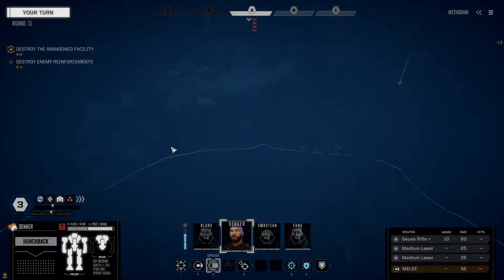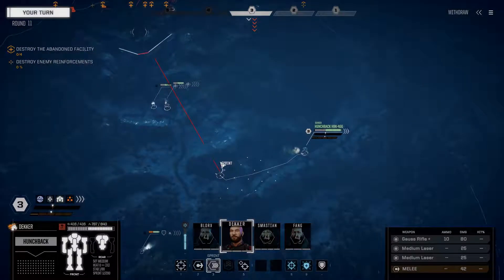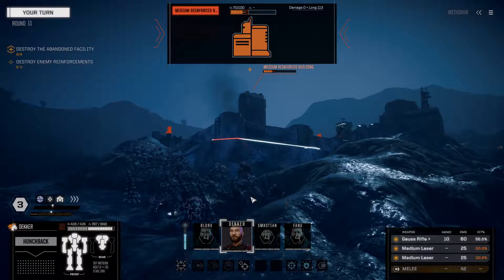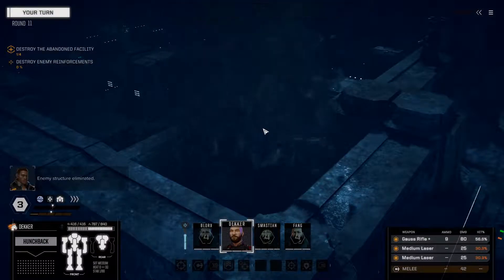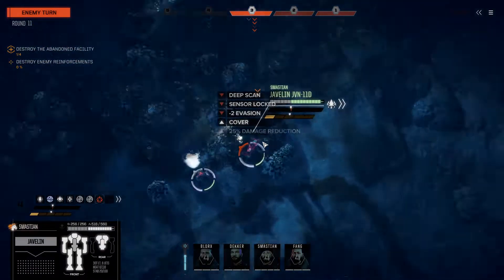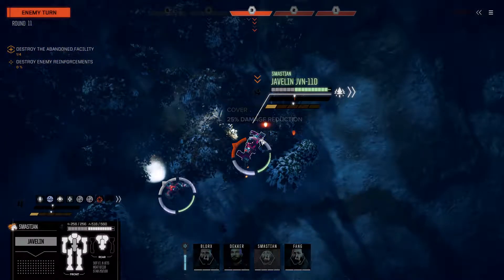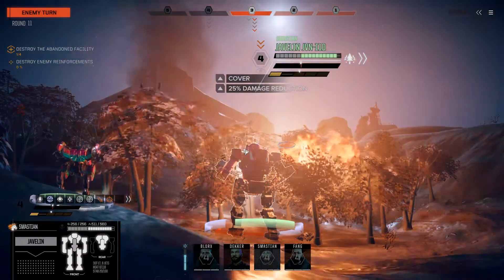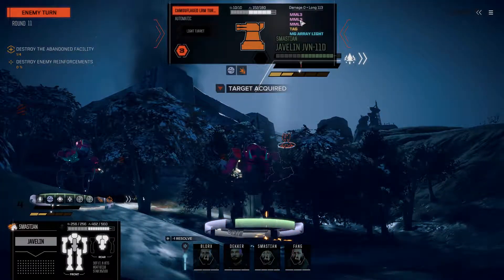That seems to tell me we might be dealing with a medium mech, or maybe a heavier vehicle - things to worry about. Decker, go ahead and eliminate it. One of four structures down. I get deep scan in the Javelin. I'm really glad the pulse lasers didn't end up doing a whole lot of damage to me.